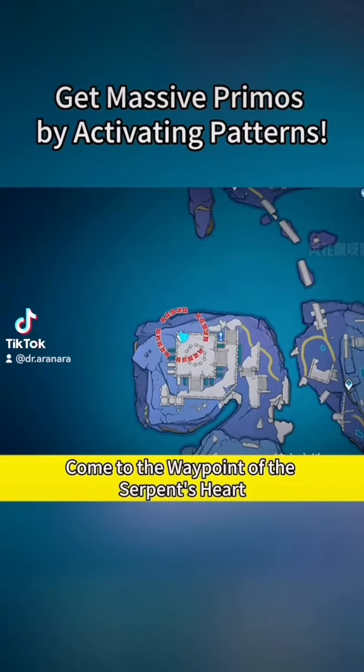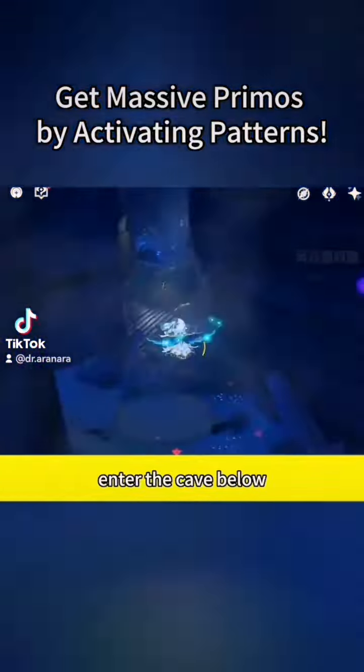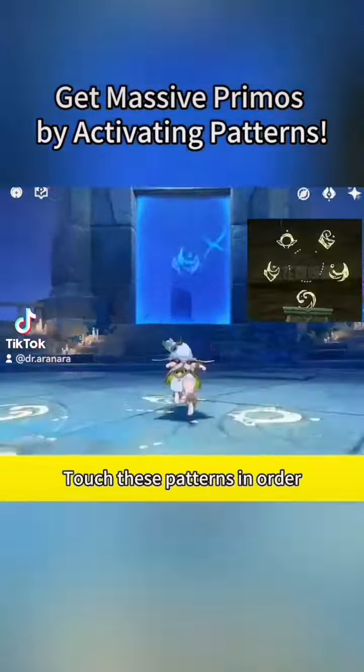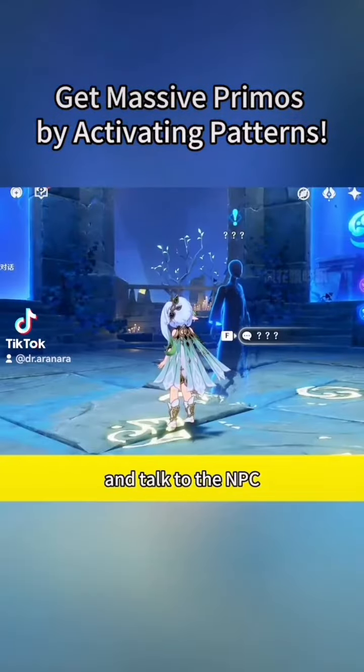Come to the waypoint of the Serpent's Heart, go down from the west, enter the cave below and run forward. Activate a pattern here, then back to this spot. Touch these patterns in order and talk to the NPC.